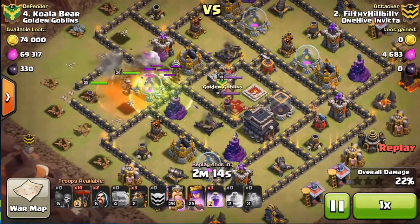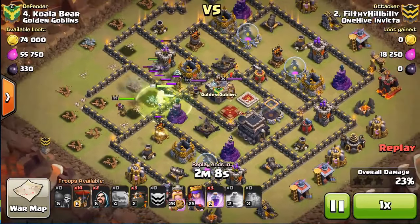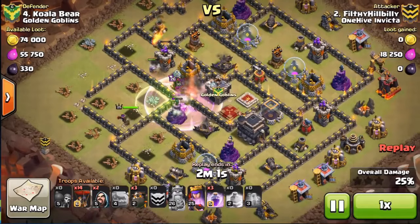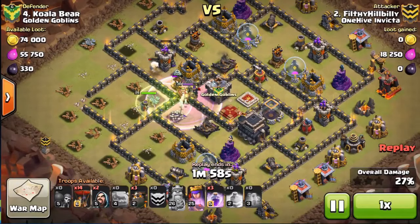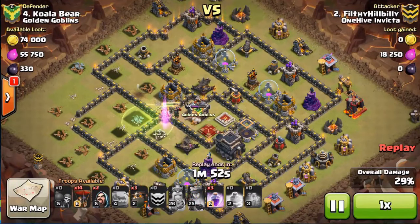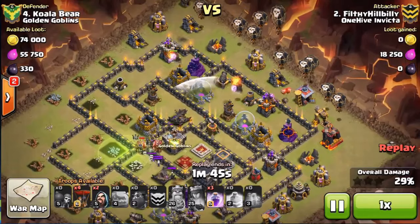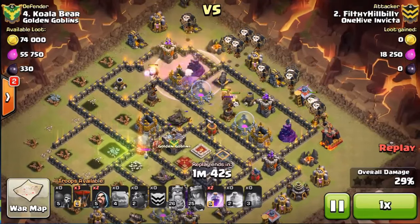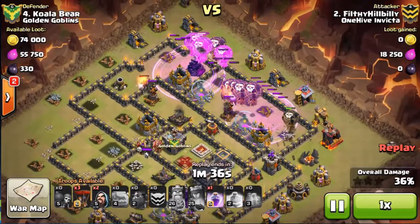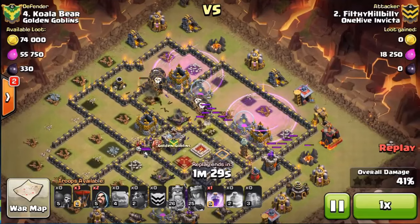As that starts moving in, he already has one air defense down, and then his queen will end up taking out that one on the right. King goes in and takes out the queen — nice beefy level 30 queen — but she ends up going down, so perfect job on that. Once his queen starts petering out he uses her ability, and she's already done her work. He comes in with a hound attack from the right, drops all three hounds, puts his rages down. One air defense down, the other about to go, and he still has all three hounds left.